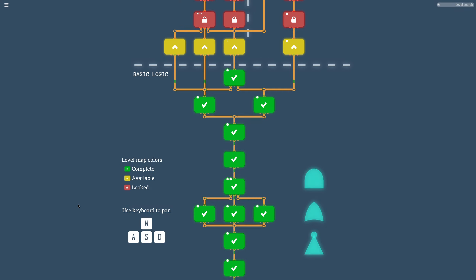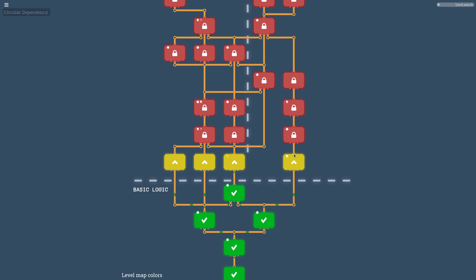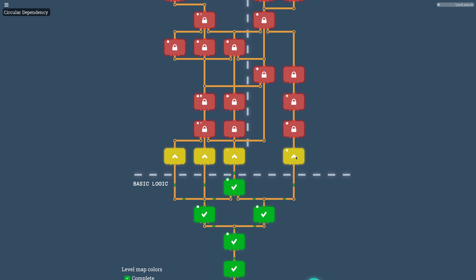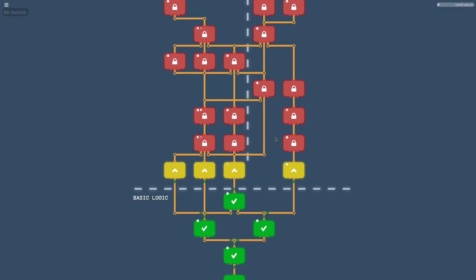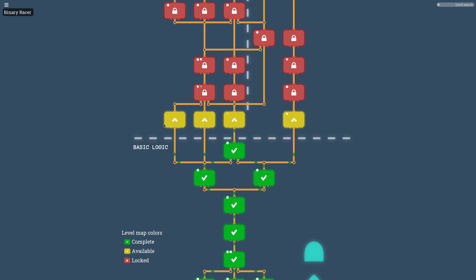I wonder what comes after the basic logics. How do I go to move arithmetic and memory? In Minecraft you would call it a T flip-flop — something capable of retaining its state given a momentary or temporary signal. So I'd expect circular dependency, delay lines, odd tricks, bit inverters. But I think I should probably start with the arithmetic path.